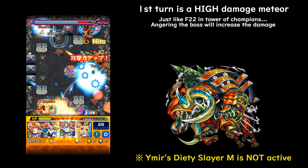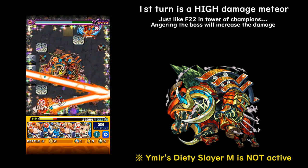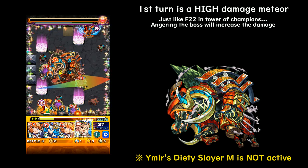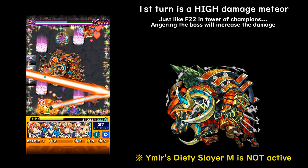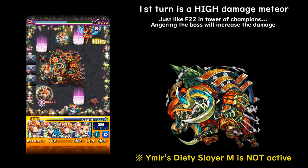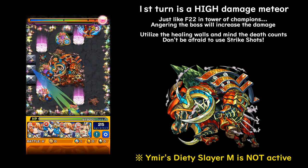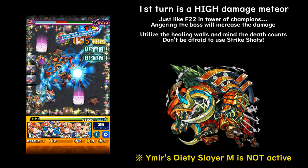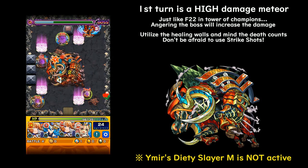In unangered form the meteor does about 10k, and making Ymir angry pushes it close to 14k — take care about that. Because I couldn't heal right away, the healing wall is only available for one turn, so I immediately used D'Artanian's strike shot to put up healing walls everywhere and start healing up my team. The Suitors and Fenrir X's have instant-death explosion counters, so you cannot spend too much time healing — you need to heal and deal damage simultaneously. Always pay attention to your minions and check who to focus down.